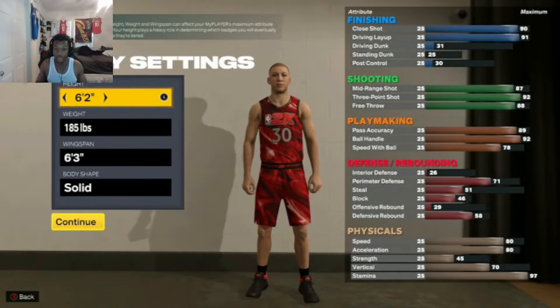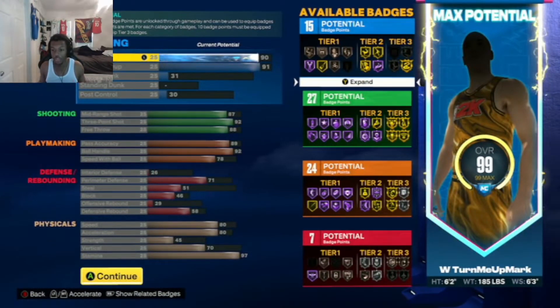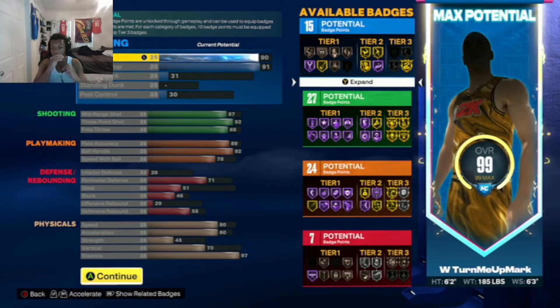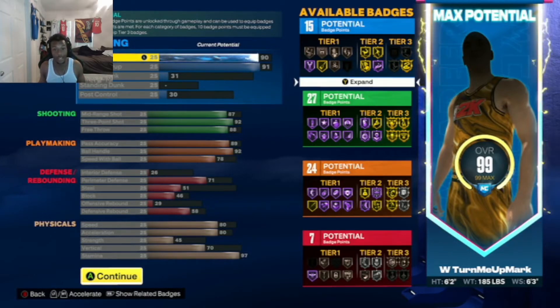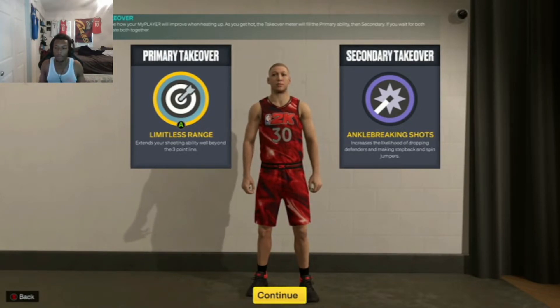For the attributes and the badge layout, go ahead and pause the video — I'm going to go through it real quick. You need these exact attributes; if you don't get the exact attributes, you probably won't get the name 'The Chef' on this build. Your badge layout should be 15 finishing, 27 shooting, 24 playmaking, and 7 defense.